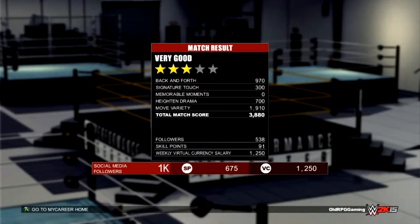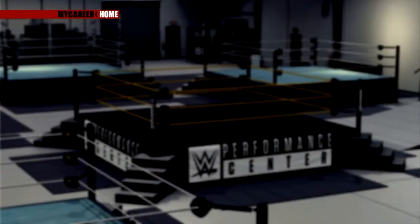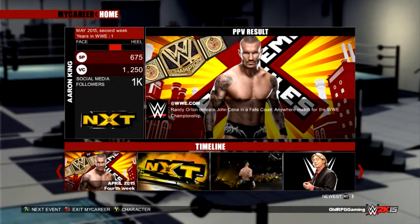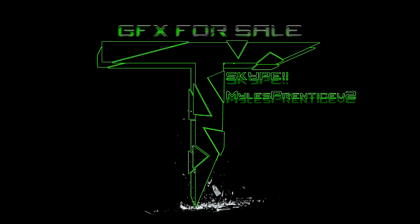We got a three-star — very good. Bill says he can see some potential in what we'll bring to matches, just bring together some wins and he'll look at us for the number one contenders match. So we haven't ruined that. We took a huge step as a bad superstar in our first NXT match. I'll leave it there — about 15 minutes, not too bad. Hope you enjoyed it guys — hit thumbs up for that awesome baseball bat shot at the end, subscribe if you haven't already, share on social media. Thanks for watching, see you in the next one. Also, if you want channel art or a logo done, get in touch with my graphics designer — the Skype address is on screen.